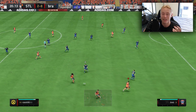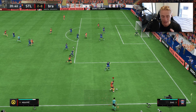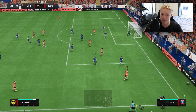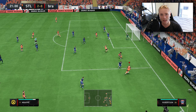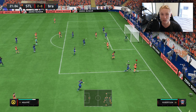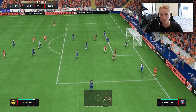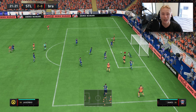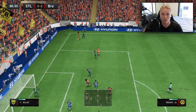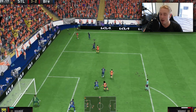Sometimes it can take something as simple as dribbling in a straight line to beat that opponent. I do this, and I've done it in pro tournaments before, where you'll be dribbling and the opponent will expect you to turn back as he approaches you, because that's the natural movement. Essentially, when anyone approaches you in FIFA, more likely than not, you're going to turn back into the space.